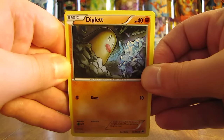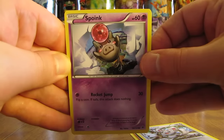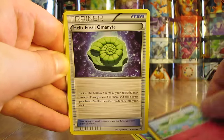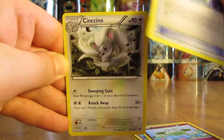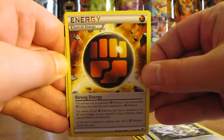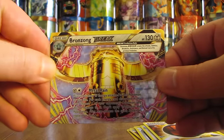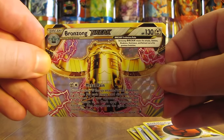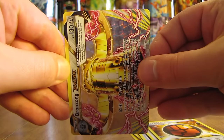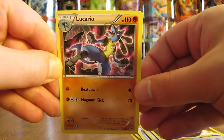Second to last pack: starts off with Diglett, Minccino, Spoink, Koffing, Cottonee, Helix Fossil Omanyte, Cinccino, Strong Energy. The Reverse Holo is a Bronzong Break — just like I was mentioning, another Break card in this half of the box. Bronzong Break is the second Break card, with the first being Lugia. The final card is a Lucario rare non-holo version.